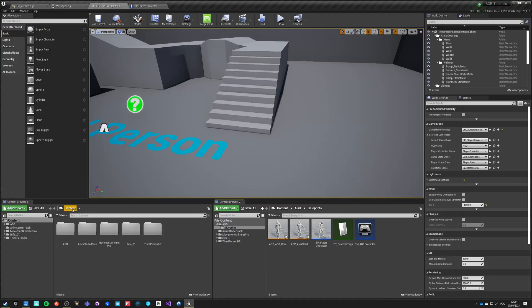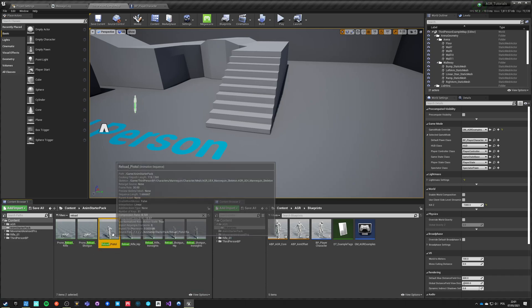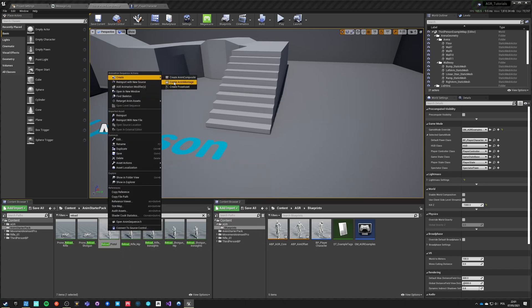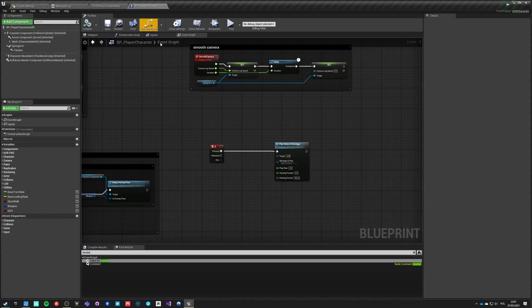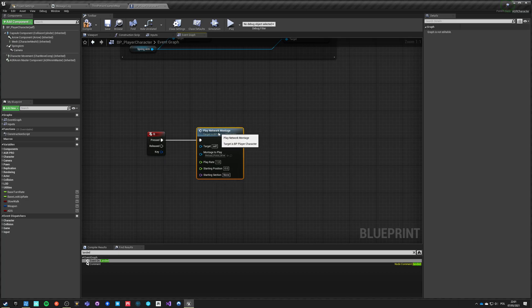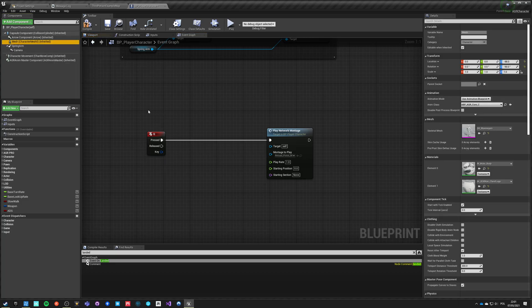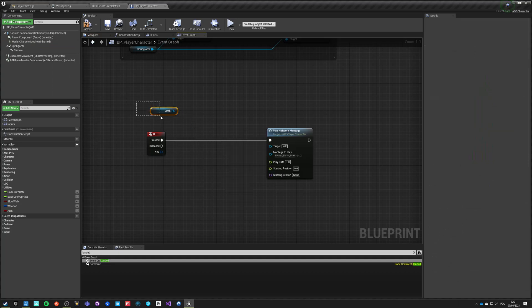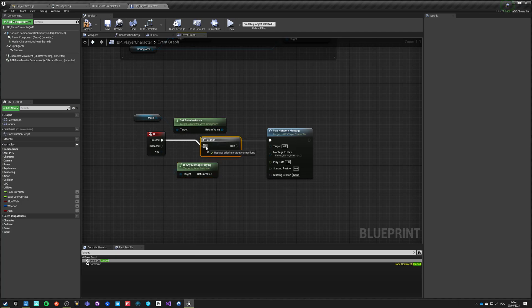Let's find a suitable animation from the starter pack — for example, ReloadPistol. We create a montage from it; we only have one slot inside our character so we don't have to worry about that — it's the default slot. We save it as a full body montage and push it in with play rate of one, starting position of zero, and section as none. We can also add a check using IsAnyMontagePlaying on our mesh and only trigger if a montage is not currently playing.